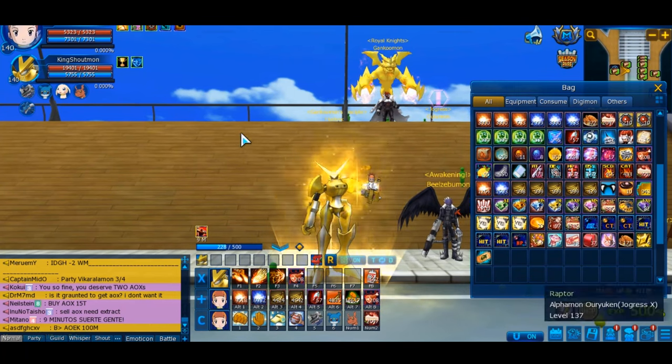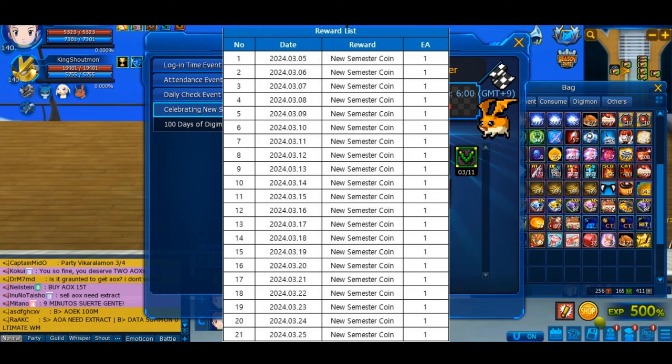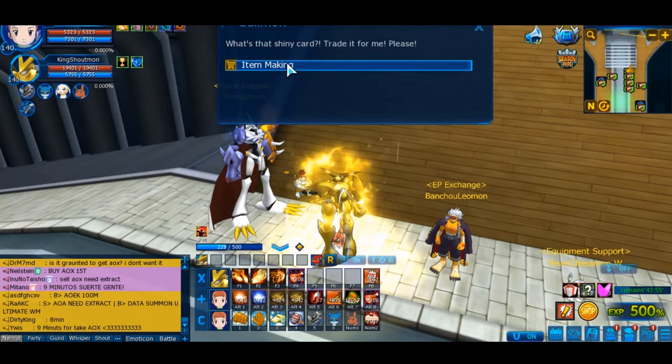First thing is actually very good news related to the semester event: it is getting extended. On the 18th of March we will get another tab that will give you a whole bunch of coins up until the 21st, so you can get more. Even if you miss a whole bunch of coins you can still get the box, which is honestly very nice.